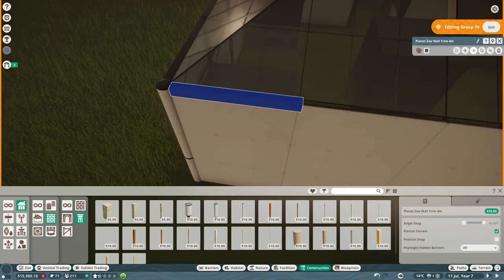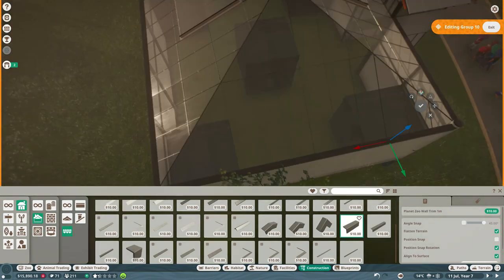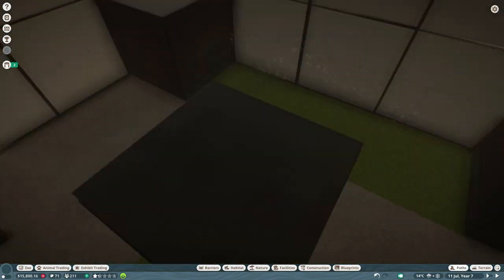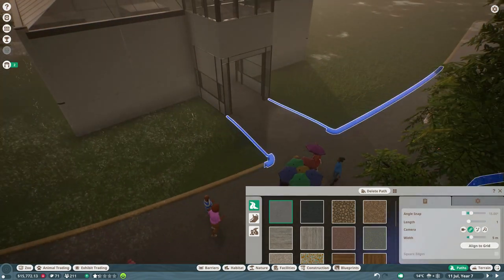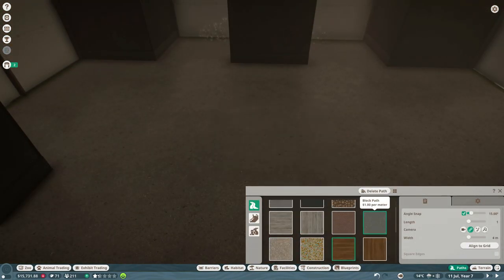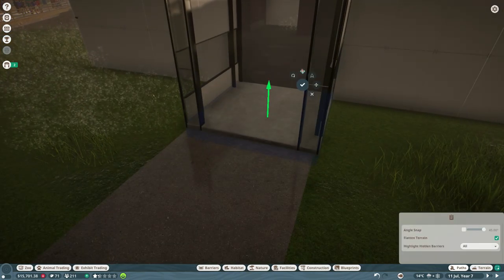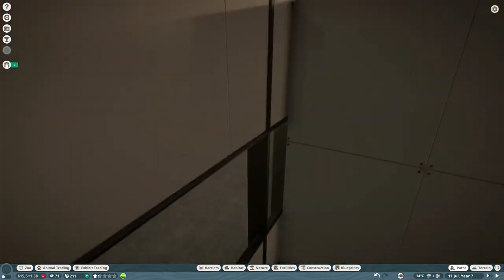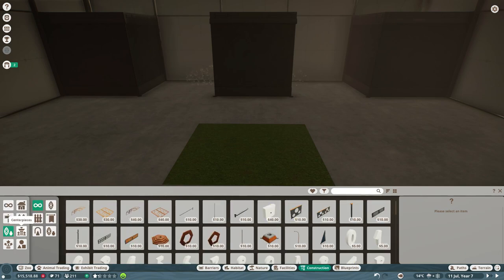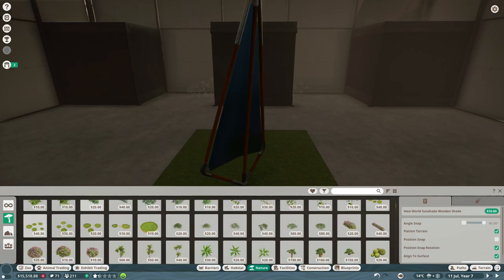I really like how this building came out and the interior was what really made it so much better. I had a plan to have a middle exhibit but it didn't work out because of the pathing structure, so I decided to make a concrete floor instead. It was a big open space so I decided to put a path right in the middle with a planter and a birch tree. The biggest thing we need to focus on is getting the snakes into our exhibits — so far we have five snakes in the game.